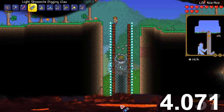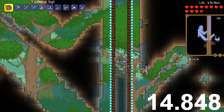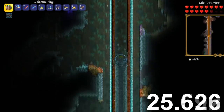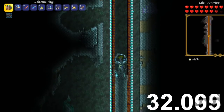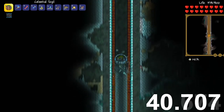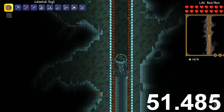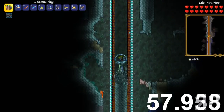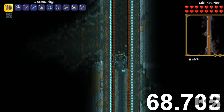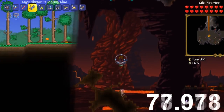Can the drill containment unit do any better? This is interesting because the drill containment unit is supposed to be better for mobility and digging out large areas, and the digging claws are supposed to be better for digging narrow and small tunnels. In this situation you would think that the digging claws would win, but the Shrewmite digging claws actually have the exact same vertical digging speed as the drill containment unit when you don't have any potions, armour, or accessories. Of course the drill containment unit can dig four wide and it is a lot more mobile.